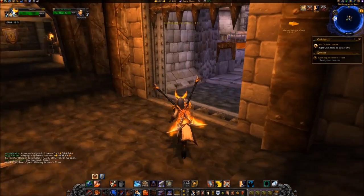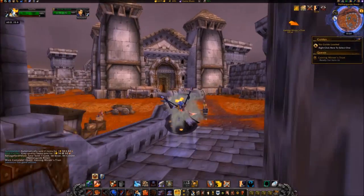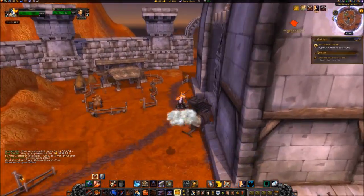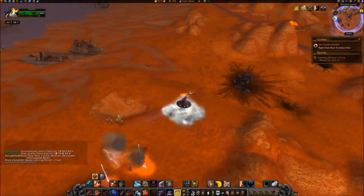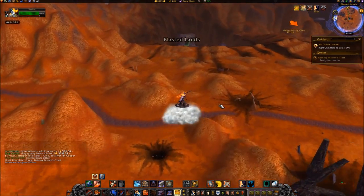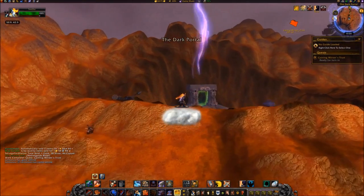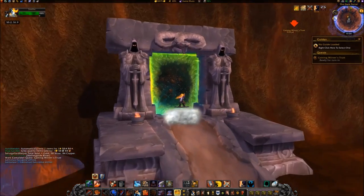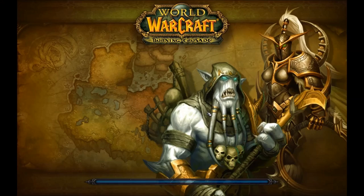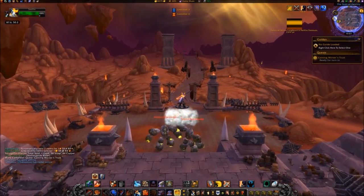Exit the building and travel through the now green-colored Dark Portal at coordinates 55, 54. Once on the other side, travel southwest to coordinates 24, 72.